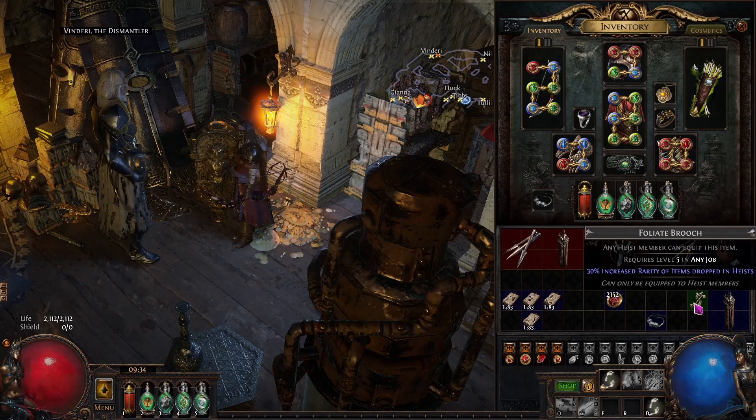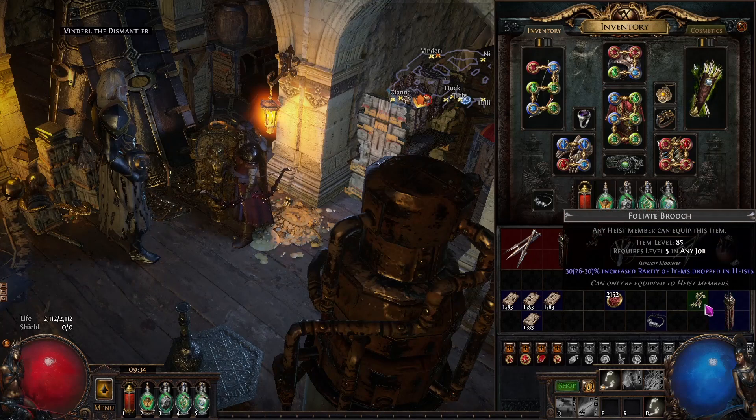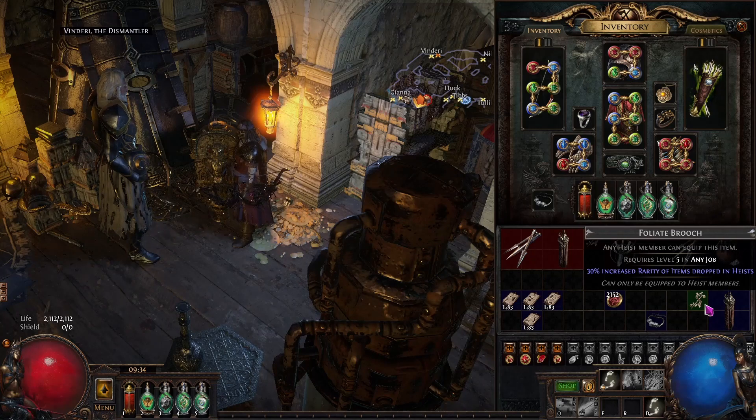TFT has two channels — one to buy and one to sell heist gear — so you can always utilise those. The cloak has a set implicit of 5% reduced raising of alert level at level 5, which changes depending on cloak level. You can get drop level 2, 3, 4, or 5 — end game, you want level 5 on everything except Huck. The brooch has a rarity roll of 26 to 30; it only affects drops from monsters, so it's not critical unless your OCD demands it be maxed.